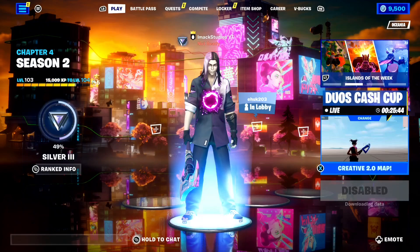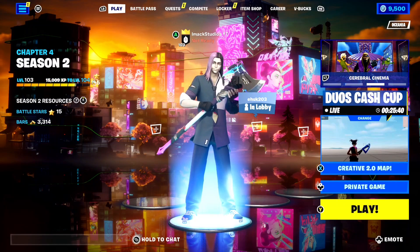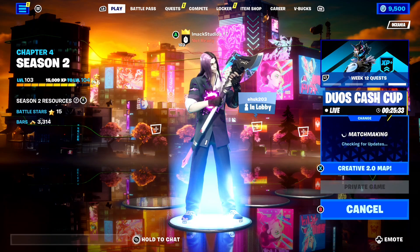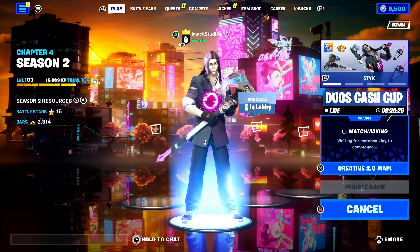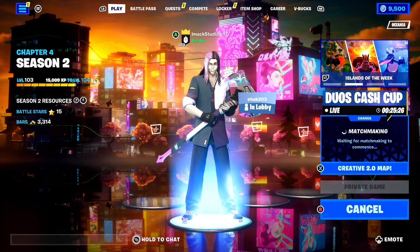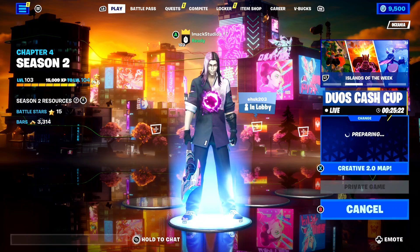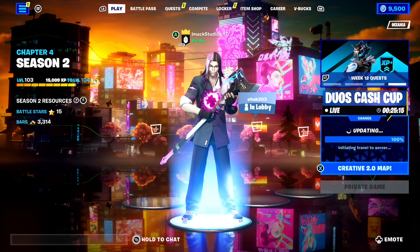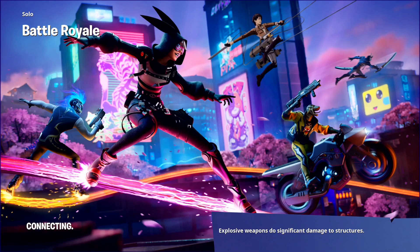Just press play and make sure you load into a private game for the map — do not load it into a public game because it's not going to work. Make sure it's set to a private game, then go ahead and ready up. We are literally about to go ahead and get every single emote for free right now here in Fortnite. This is going to be absolutely insane. We're loading in and I am literally so excited for this — it is the best working way to get every emote for free right now here in Fortnite.